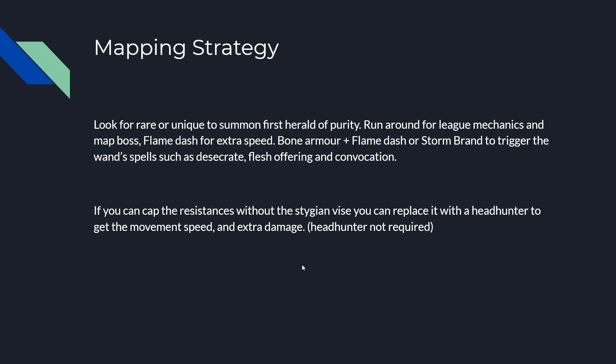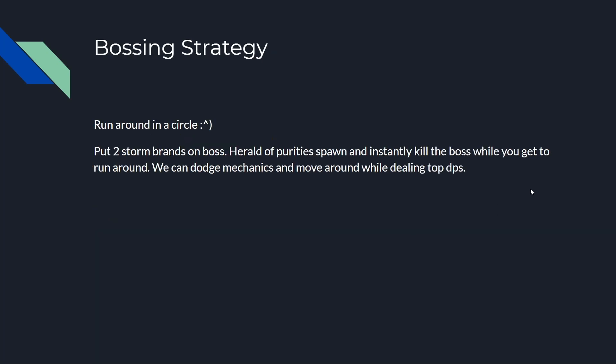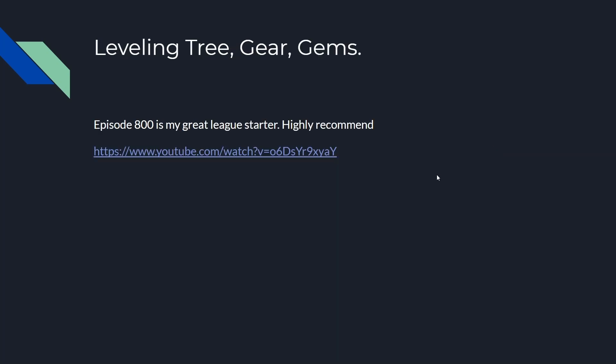Mapping strategy: look for rare or unique enemies to summon your first Herald of Purity, run around for league mechanics and map boss, use Flame Dash for extra speed, Bone Armor, Flame Dash, Storm Brand to trigger the wand spells — Desecrate, Flesh Offering, Convocation. If you can cap resistances without the Stygian Vise you can replace it with a Headhunter for movement speed and extra damage — not required but nice. Bossing strategy: put two Storm Brands on the boss because of Runebinder, and the Herald of Purity spawns and instantly kills the boss while you run around and dodge mechanics.